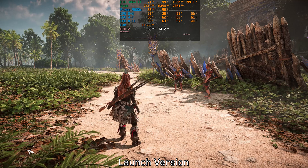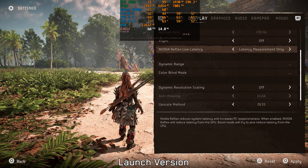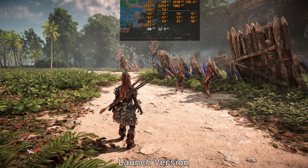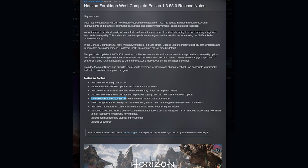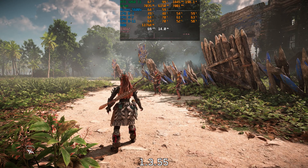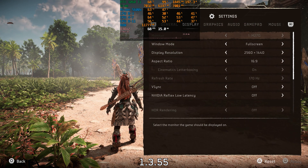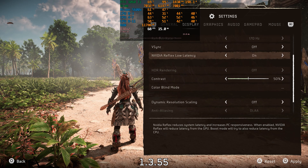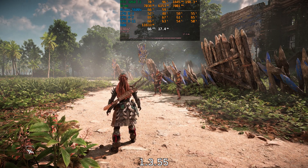Let's start with Nvidia Reflex. In my previous video, I highlighted how enabling Reflex with 'On' or 'On + Boost' options messes with the consistency of frame times and performance in general, making the game look choppy and not smooth. The patch notes for the most recent update mentioned resolving a performance regression when enabling Nvidia Reflex On + Boost, but with the newest version 1.3.55 I'm really not seeing any improvements — enabling Reflex still has the same negative impact on both performance and frame times, as you can see here.